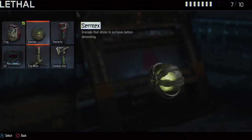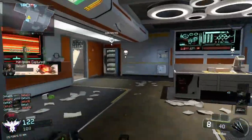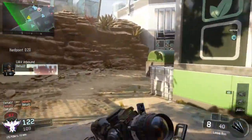The next thing is the Semtex. This kind of looks like an avocado wrapped around with a belt or something, in my honest opinion. But as you can tell, it is a Semtex — a grenade that sticks to surfaces before detonating. There was a Semtex in Black Ops 2 as well; I think the game I was thinking about was Advanced Warfare. Good to see it come back — looks like an avocado, good stuff.